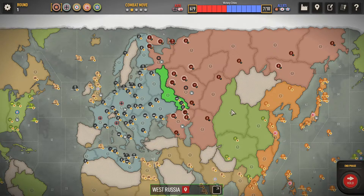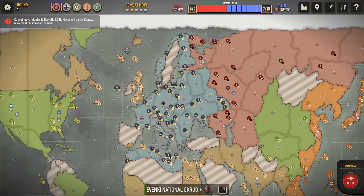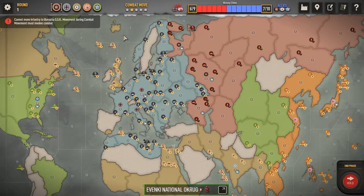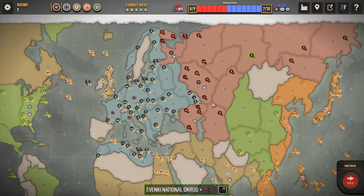Then we move to phase two: the combat move. You can only move things that are going to engage in combat. For example, I can't make a non-combat repositioning move here because there's no combat in that area — they're not attacking anything. So you can only move attacking units first; don't worry, you can move non-combat units after.